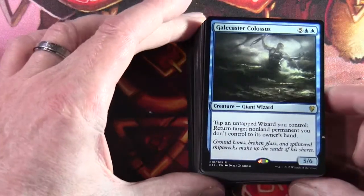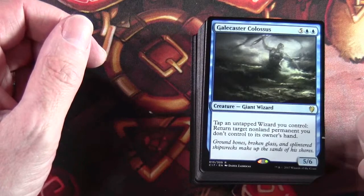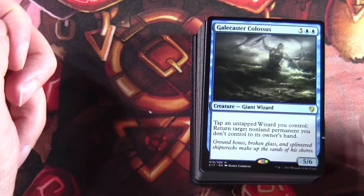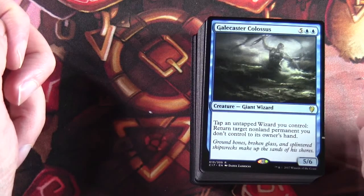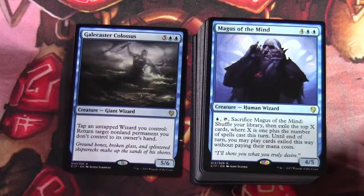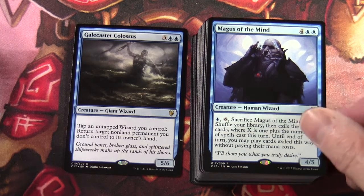Let's get onto some rares. We've got Galecast Colossus — five and two blue, a 5/6 creature giant wizard. Tap to untap wizards you control, and return target non-land permanent you don't control to its owner's hand. Magus of the Mind — four and two blue, a 4/5 creature human wizard. Blue tap: sacrifice Magus of the Mind, shuffle your library then exile the top X cards where X is one plus the number of spells cast this turn. Until end of turn you may play cards exiled this way without paying their mana costs.